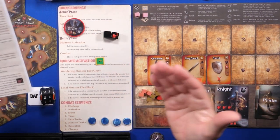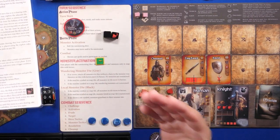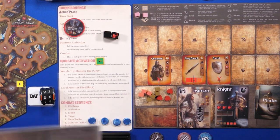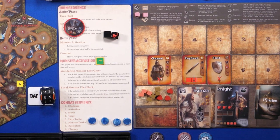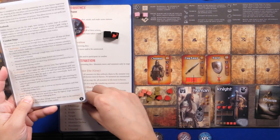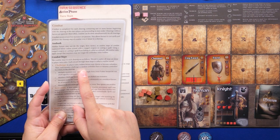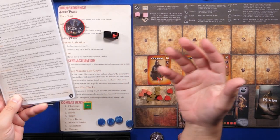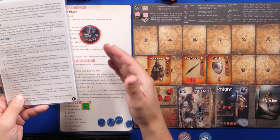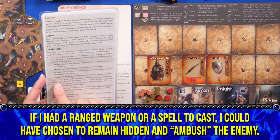One die came out as a monster icon. Because I snuck, I can ignore one monster icon when doing the hide reaction, so I can stay hidden. I'll put my status token on the hidden icon. Now I have the option during combat to fight or stay hidden. Since it's just one dragon I think I can take it on, so I'll jump out and fight.